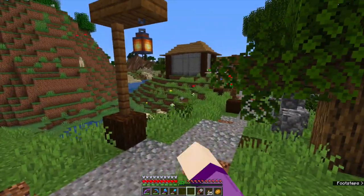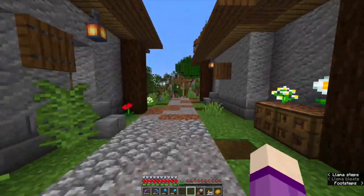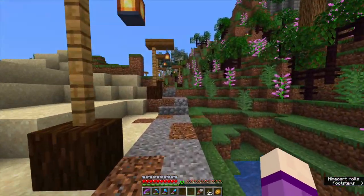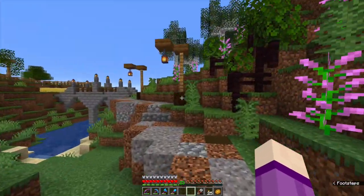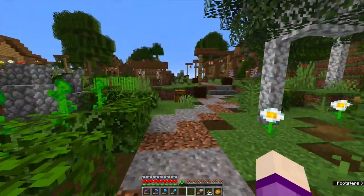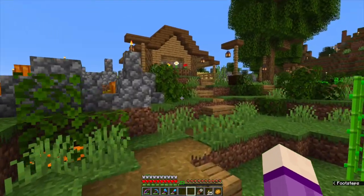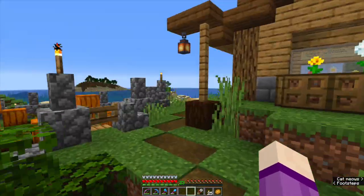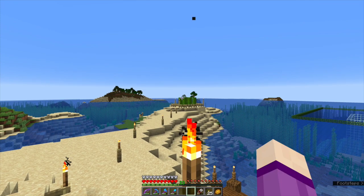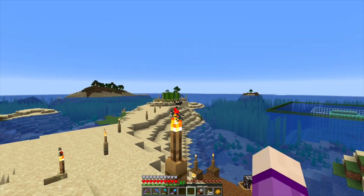Today, inspired by grandma's gone gaming and her latest video in her 1.14 world - she's taken over a village and with all the new villager mechanics she's organized it really nicely - I have decided to organize the village that's over there. I made this little pathway here and put my cactuses over there instead of having them around the back, because I didn't really know what to do with this spit of land.